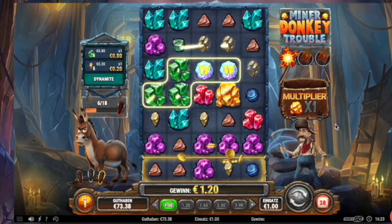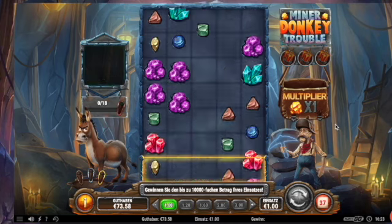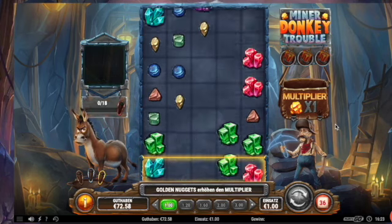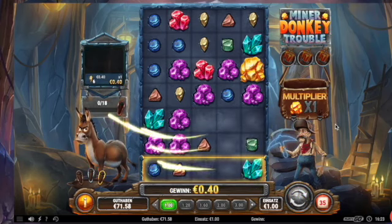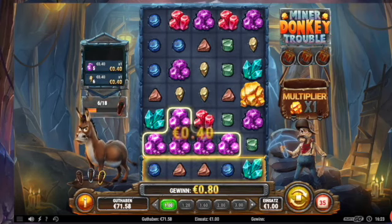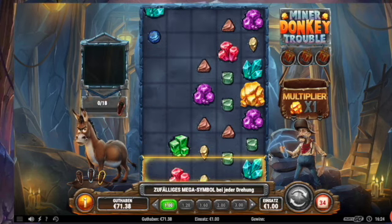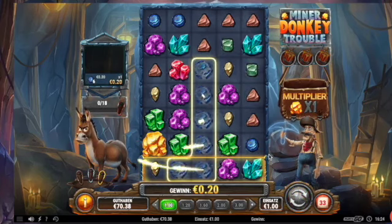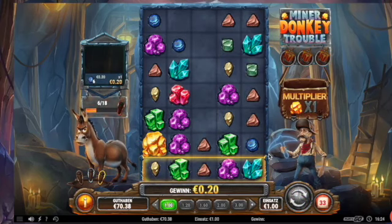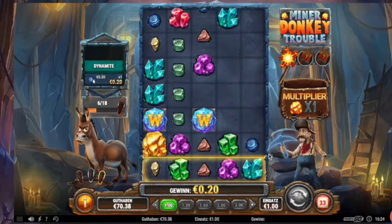Diamonds, dynamites. There's a connection — yes! Purple, down, and that's it. Almost 70 spins are gone already, one more connection.